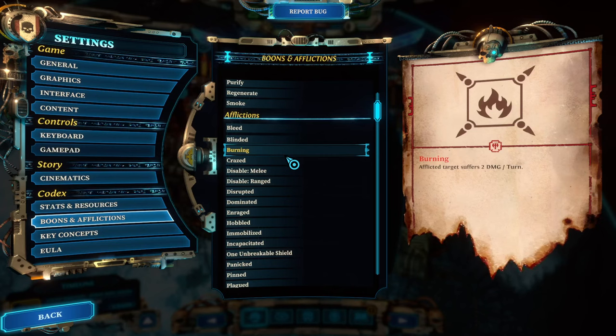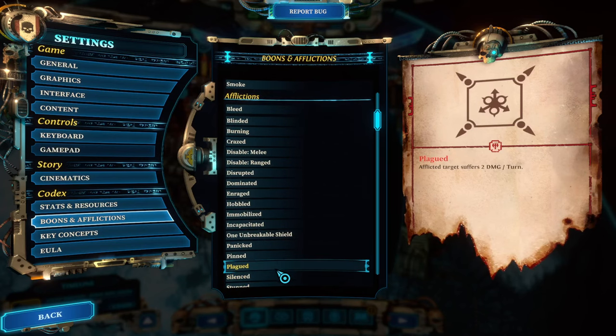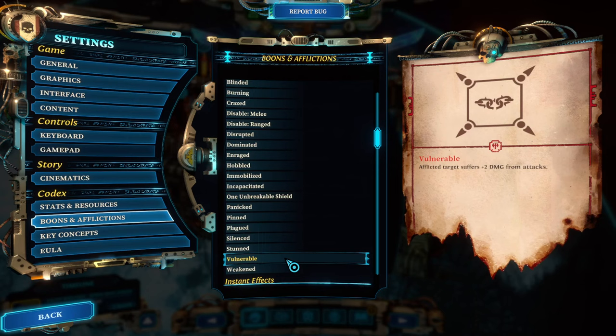Plague affects only your units and cannot affect enemies. It typically deals either two damage per turn for three turns, or in a decreasing fashion three-two-one — both come out to around six total damage. Finally, vulnerable adds plus two damage from any source of attack — including afflictions. So burning would go from two to four, and bleed would go up by two from whatever value it currently has.